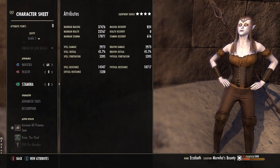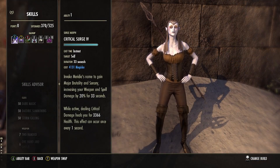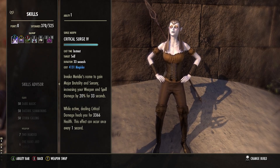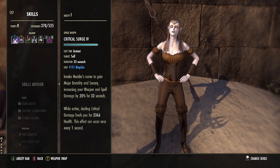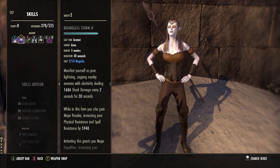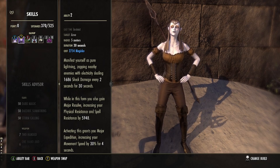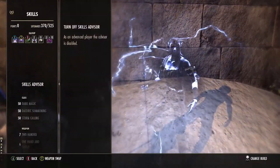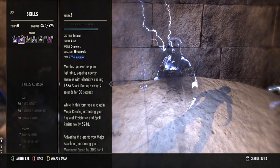I have armed Erzebeth with two staffs. Let's start with her backup weapon, which is a Resto Staff. First, we have Critical Surge. This grants major brutality and sorcery for 30 seconds at a time. While active, Critical Surge heals Erzebeth whenever she does critical damage. Next, we have Boundless Storm. This sends Erzebeth into lightning form, allowing her to zap enemies around every two seconds for a set amount of shock damage. The effect lasts for 30 seconds. Boundless Storm also grants major resolve, which increases physical and spell resistance.